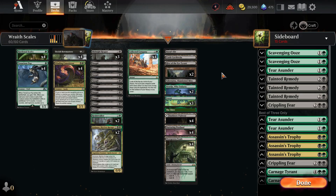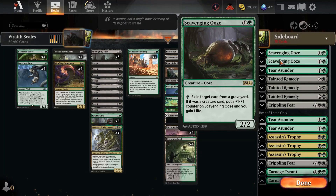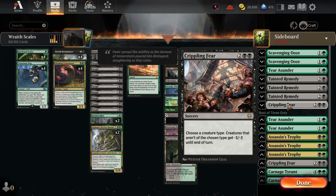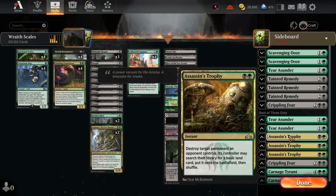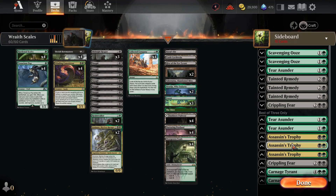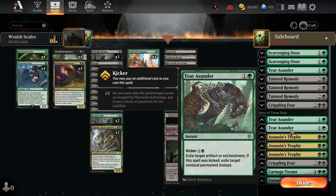Sideboard is relatively self-explanatory: Scavenging Ooze for graveyards, Tainted Remedy for opposing life gain decks, Crippling Fear for a usually one-sided board wipe, Assassin's Trophy for more general removal, and Terror Asunder is usually your artifact and enchantment hate — but you can always kick it to get rid of non-land permanents instead. The reason we're running Terror Asunder and Assassin's Trophy is just things like the One Ring making Historic way less fun.